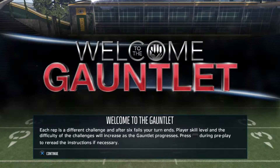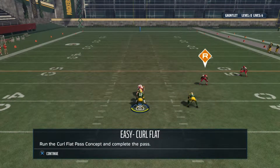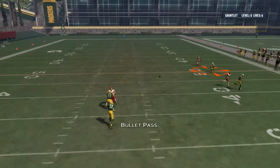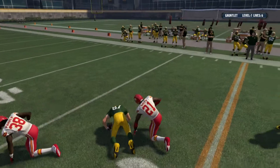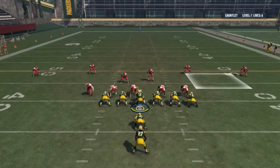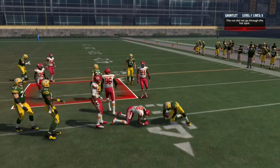Welcome to the gauntlet. Each rep is a different challenge — after six fails your turn ends. All right, curl flat route — sounds easy enough. Got him, level one complete. All right, going up against the Chiefs. Power O to the right — Eddie Lacy, get into the box, let's do this.